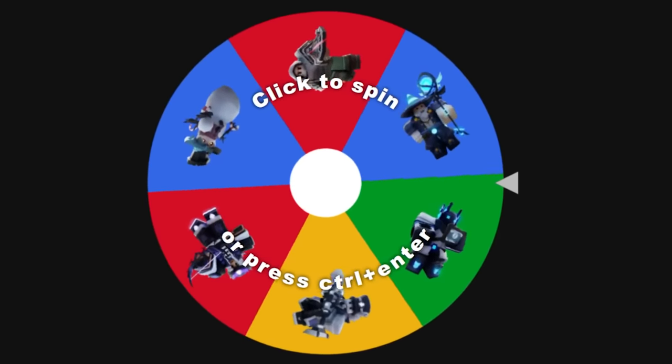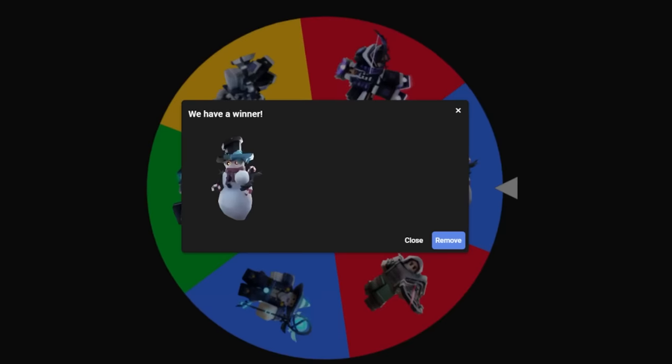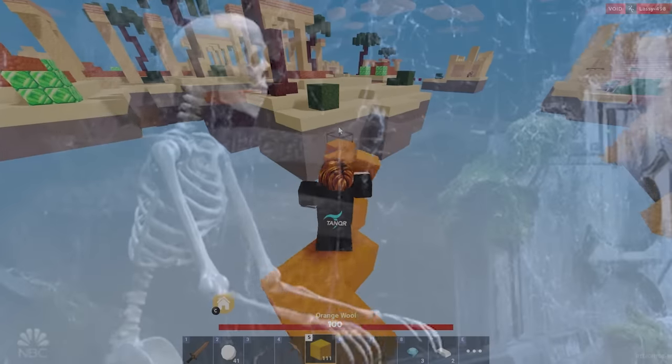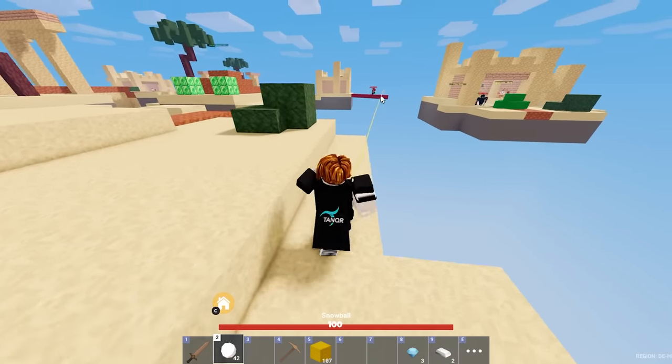Before we go into our first match, we need to see which kit we have to use. I have not used Frosty Kit since it ever came out, so I don't even know how good these snowballs are. What I do know is that the knockback is overpowered. I have not used Frosty Kit in so long, I have no idea how much knockback it does. But there's only one way to find out.